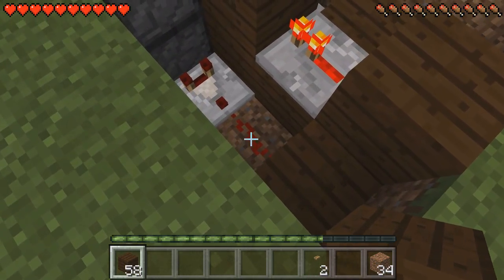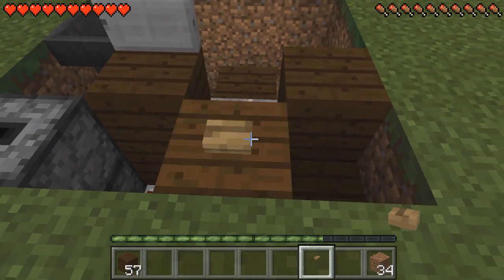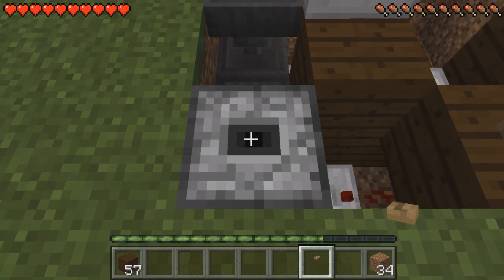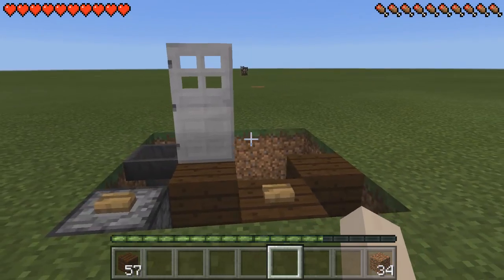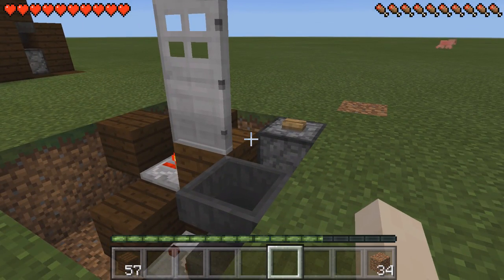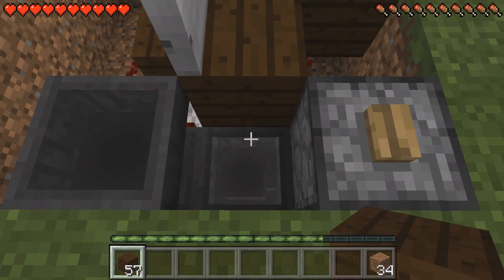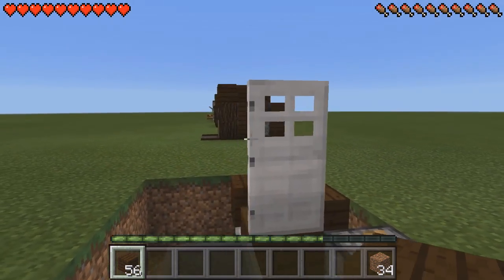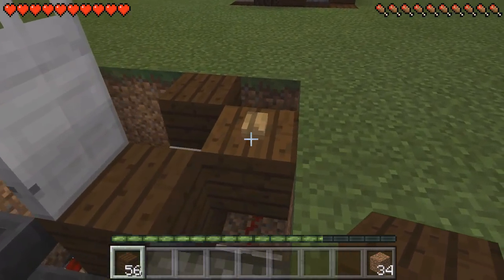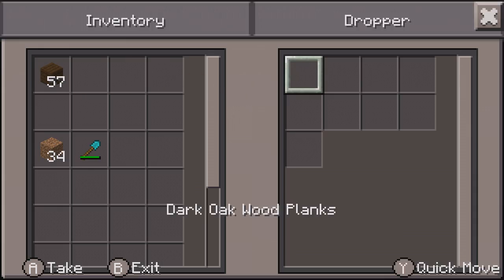Get a block and place it on top of this redstone here. Get your button and place it on top of that block. Then place the other button on top of this dropper here — make sure you're crouching when you place it. That is the construction complete. Let's quickly test it out. If I throw a block not into this top hopper but this one down in the middle, the door should open and then close when we press this button here. Then you can collect the block you threw in by opening up this dropper and taking it out.